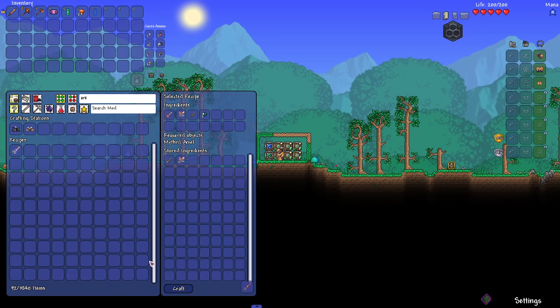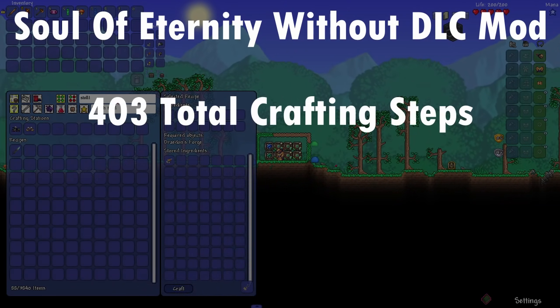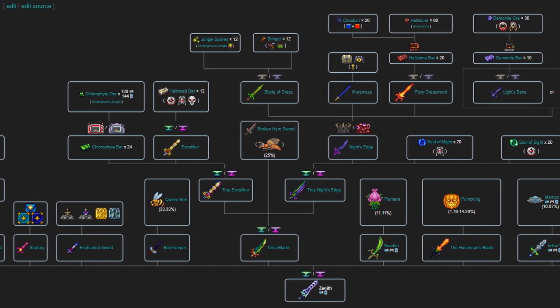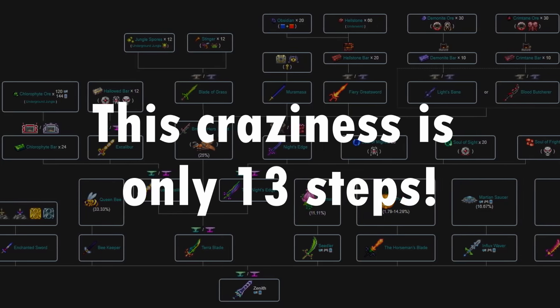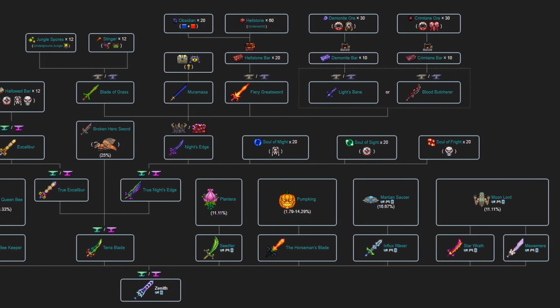With all this in mind, let's take a look at my results. In order to craft the Soul of Eternity without the DLC mod installed, it takes 403 crafting steps and 552 unique items. To give this number a bit of scale, the most complicated crafting recipe in vanilla — being the Zenith — takes a grand total of 13 crafting steps. That means that the Soul of Eternity works out to having exactly 31 times more crafting steps than the Zenith.